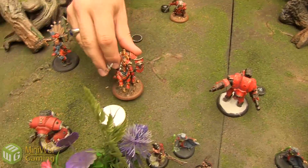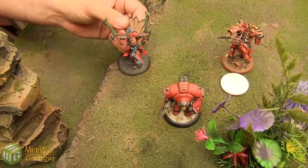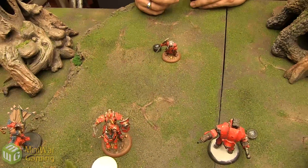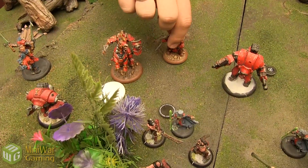Dracoon runs over to there. Fenris isn't sure what he wants to do — he'll just run and position himself right here.